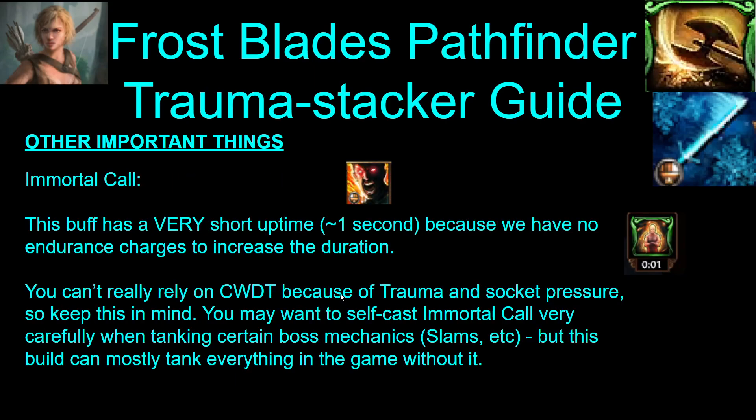Immortal Call has a very, very short uptime because you don't have endurance charges to make it last longer, and you can't really rely on endurance charges from damage taken because of trauma and socket pressure. So keep in mind this duration. If you're going to self-cast this when bossing, you want to time it very carefully for certain slams or other things. But this build can mostly tank everything in the game even without Immortal Call.